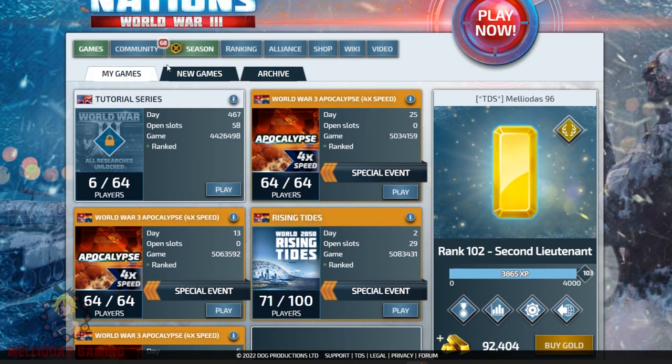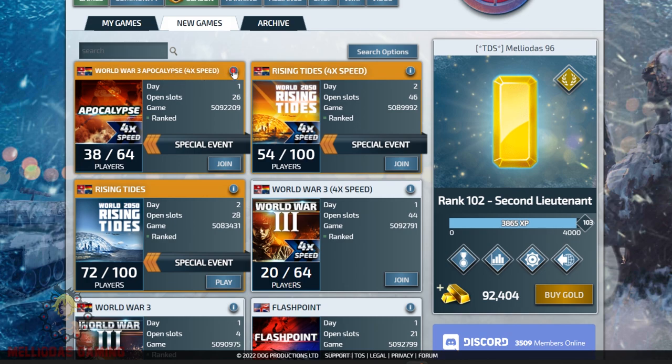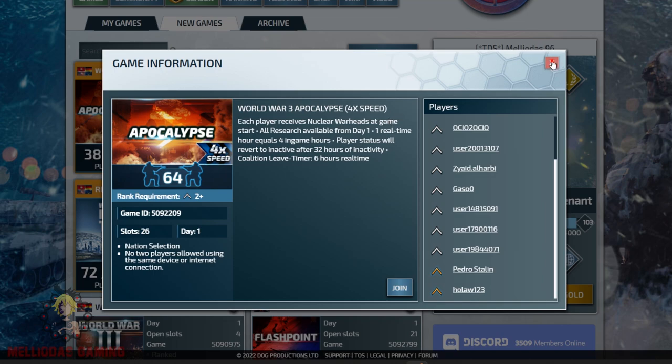Now I'm going to speak about my favorite one: the Apocalypse — the 4x speed Apocalypse, the hardest map but also my favorite. This one is for good players, to be honest. As a beginner you will find difficulties because it's fast paced. You have free warheads and all research available from day one — meaning everything that normally gets unlocked as days pass is already unlocked in this map.